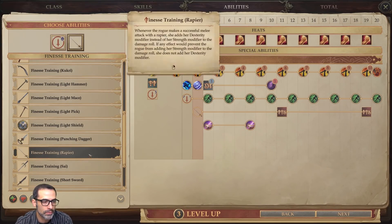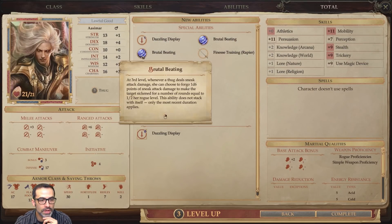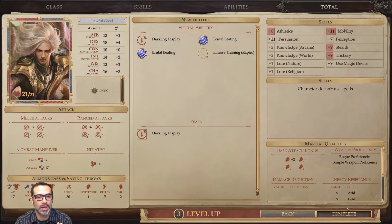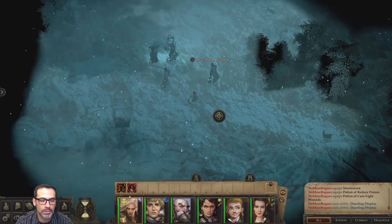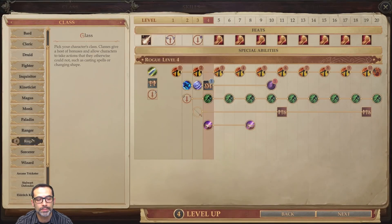Finesse Training lets us use our Dexterity to damage instead of Strength. We also get Brutal Beating here, which lets us forgo 1d6 points of sneak attack damage to make the target sickened for a number of rounds equal to half my Rogue level. When we click Dazzling Display, it's a toggle and in a 30-foot range it will actually demoralize all of my opponents.